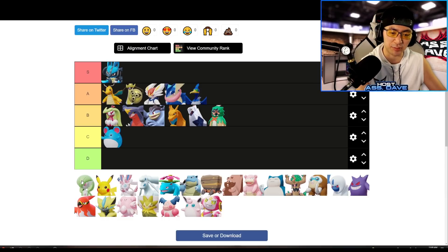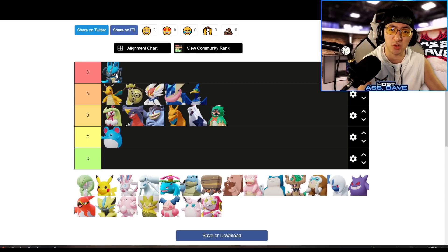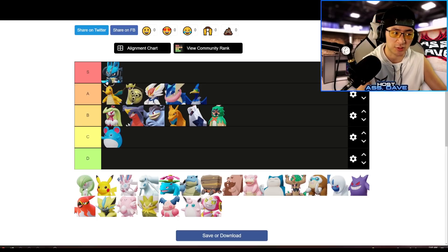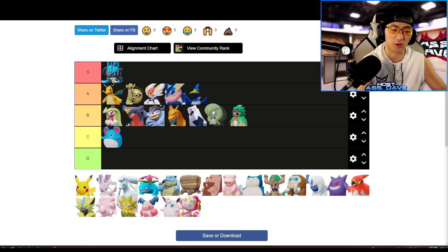Gardevoir has a similar problem to Decidueye — the poke is there, the damage is there, the high burst is there, but the problem is self-protection. Lucario is so suppressive with Extreme Speed — full heal is only 40 seconds cooldown — so he can just e-speed in and out, and Gardevoir can't do anything. Two to three Extreme Speeds and Gardevoir is 100-to-0. If you commit to fighting it, Blissey can full-counter you with Safeguard and Unite. Gardevoir against Lucario, you have to learn Moonblast. I'll put Gardevoir in B-tier.